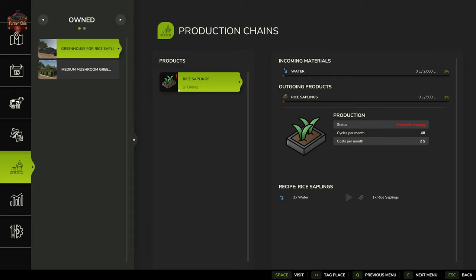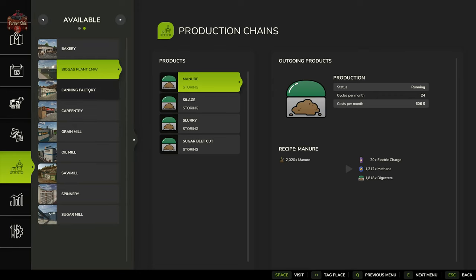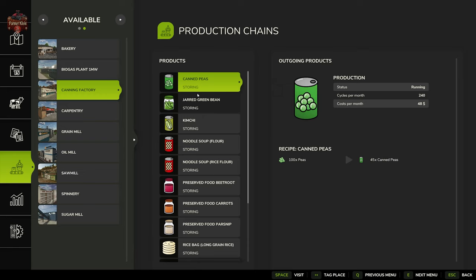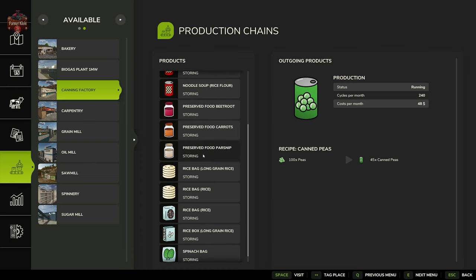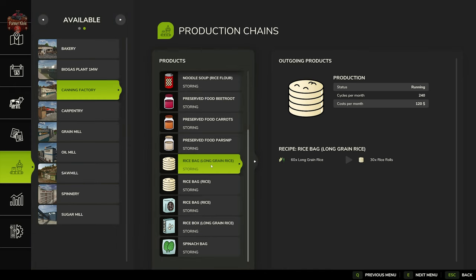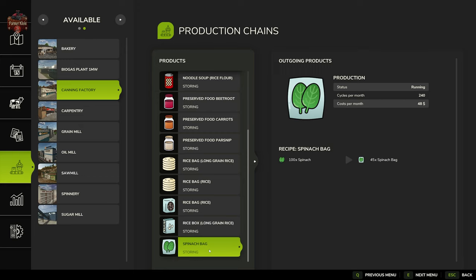Mushrooms require only water, and the rice sapling greenhouses also just require water. For other productions on this map, we have a pre-placed bakery for bread and cakes, a biogas plant, and a canning factory that produces stewed canned peas, jarred green beans, kimchi noodle soup, noodle soup with rice flour, preserved fruit from beetroot, carrots and parsnips, rice cakes, long grain rice, regular rice, bags of rice, long grain rice, and bags of spinach.